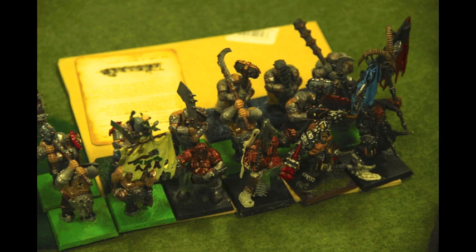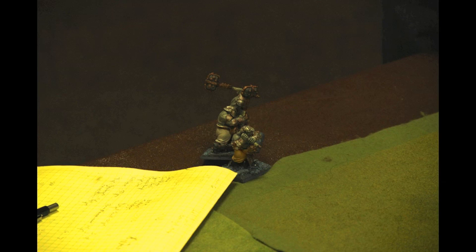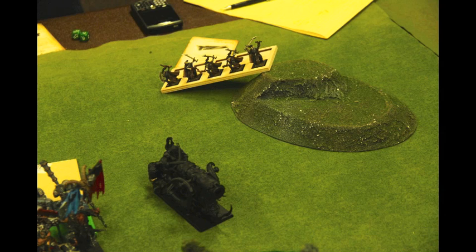Next, I use my big spell on the large Iron Guts unit since they don't have the protective banner on them, hoping to get some 6's on some characters. I pass it — not on irresistible force — but he's unable to dispel it. It goes off and they lose 3 normal guys, but I don't get any of his characters. The other part of the spell I really like is it gives the unit and everybody within 6 inches Stupidity. Finally, I give Enchanted Blades to my Shades to help them shoot at that Cannon. I think I do 1 wound, and that's the shooting phase.